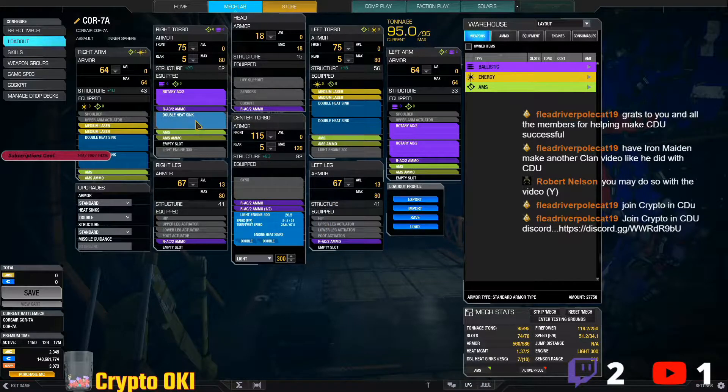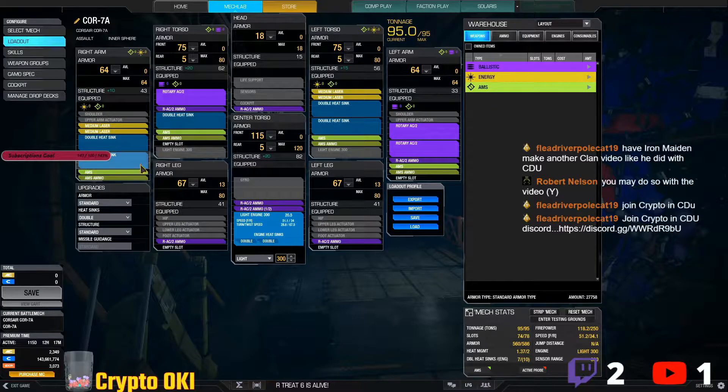Let's take a look at the meta build. This is the dream meta build for this mech — one of three versions I found during my research. This one is called the Rotary Three/Four Medium Lasers build. You have three Rotary AC/2s and four medium lasers. With this setup you can fit four AMS, so this thing will take out any missile boat. You've got four AMS and four tons of AMS ammo.